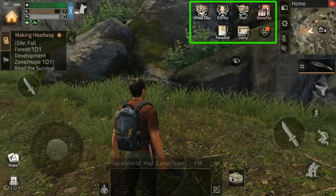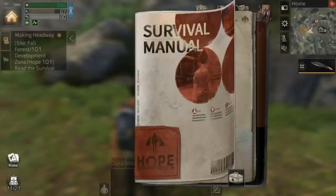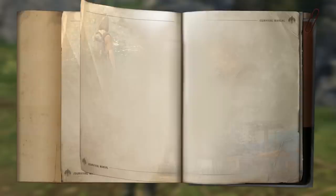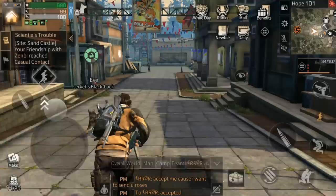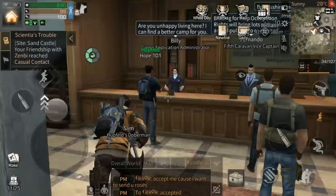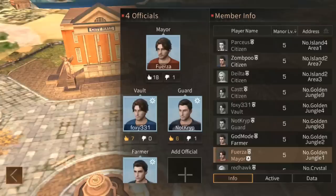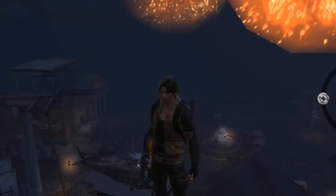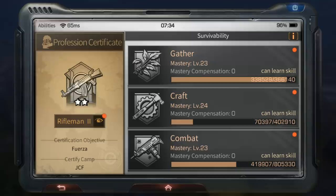All of these tabs are important if they have red dots, but the most important is the newbie guide. This guide provides quests with awesome rewards, and more importantly those quests give you a linear progression to advance in the game. Since Life After is a sandbox game, this guide is your key to progressing. You should also go to Billy and join an active camp as soon as possible. There are countless benefits of being part of a camp, and every action you take can help your rank within it.